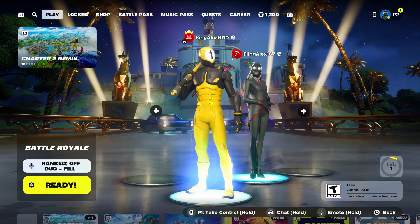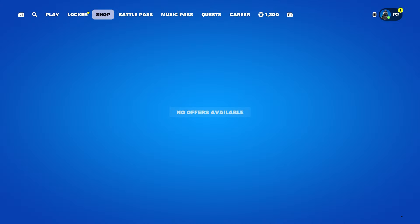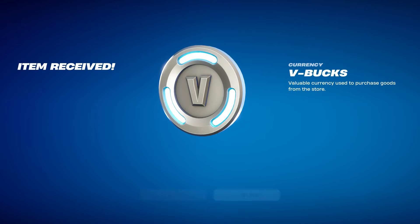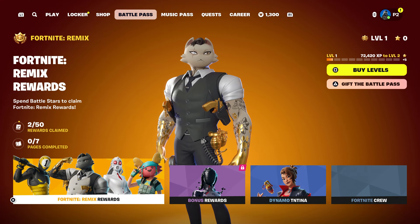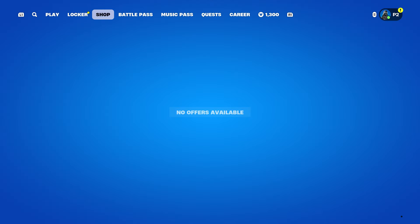If you want to do anything with the second account, you can change things, but since it's the second account you won't be able to see the item shop. However, you can purchase the battle pass — as you can see, I did purchase the battle pass. If anything, you can still get your stuff back. The second account is a little bit glitchy; maybe on Chapter 6 they'll give an update on this so you can see the item shop.